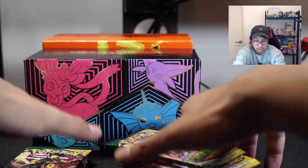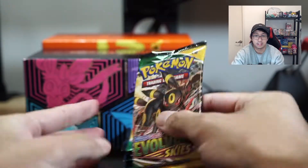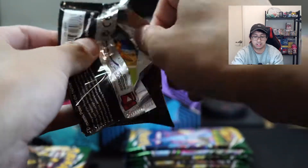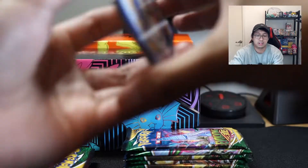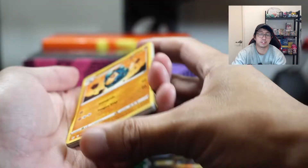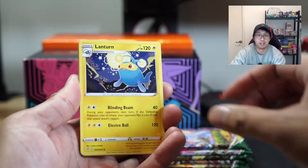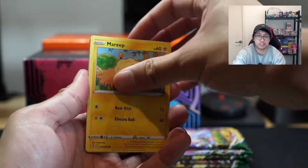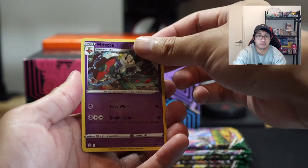I actually really love the design of this one — the silver foiling is really nice. Let's get straight into it. Starting with the ETB boosters to see what the pull rates are like. The quality seems a little bit better with the ETB cards. We get a hit in the first pack — that Drowzee art — so good. P-bass, Florette, and the Drampa.